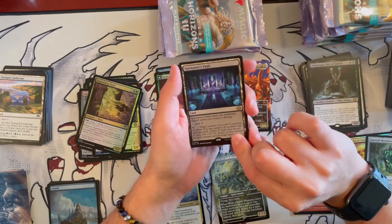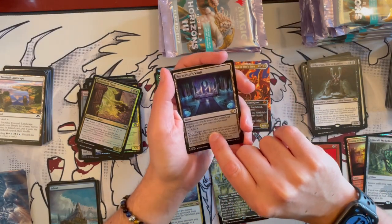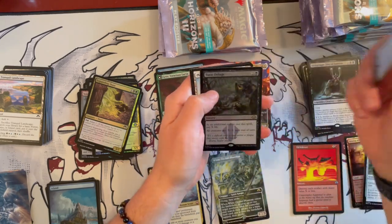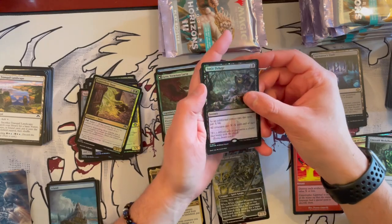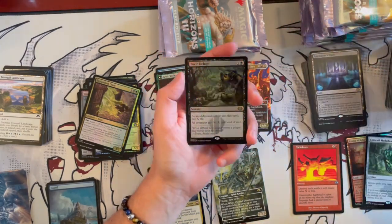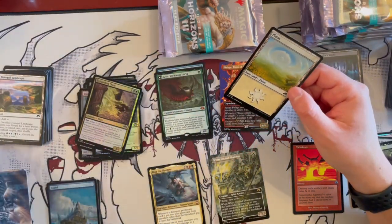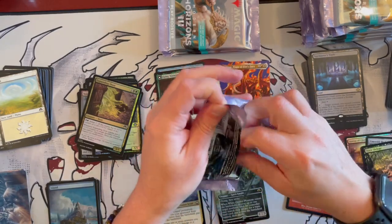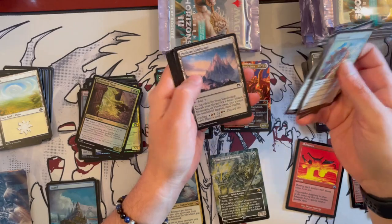Spymaster's Vault — it's a check land, the black one. For 1 black, target creature you control Connives X, where X is the number of creatures that died this turn. Not a bad one, not a great one. And Toxic Diligent in foil — that is a beautiful card to see in foil. Not a Commander card but a cool card. And then we have a play in Eldrazi Spawns. Null and Mental Blast — that is a cool card. Choose one, it's an instant that costs 1 generic: Counter target multicolor spell, or Destroy target multicolor permanent. A very, very good card for the Eldrazi.